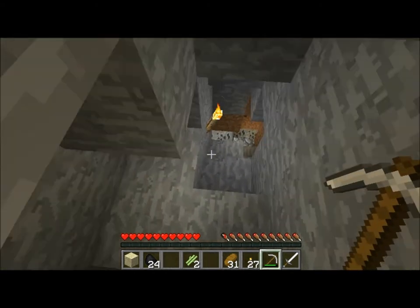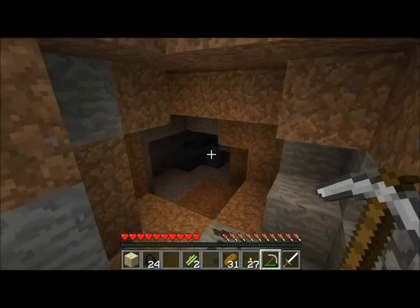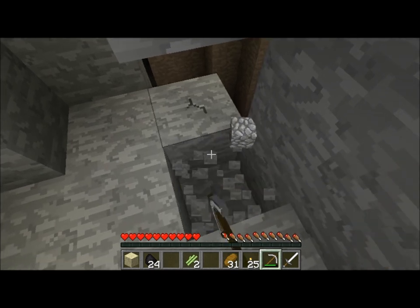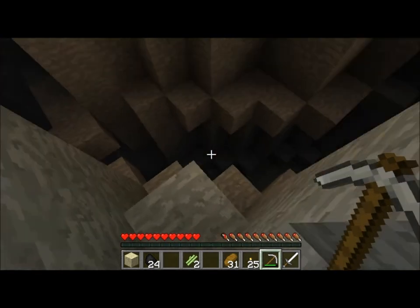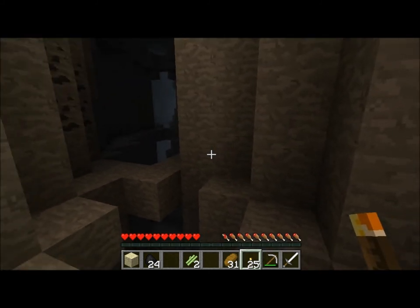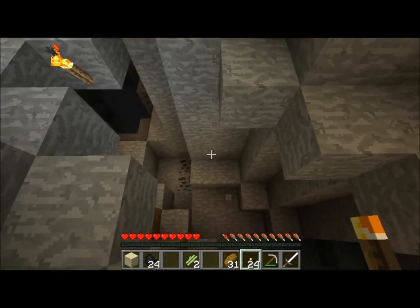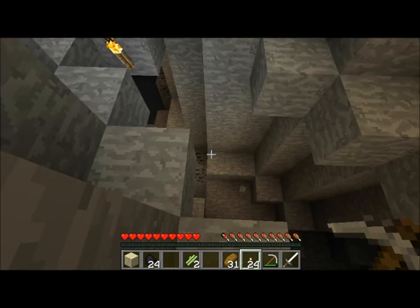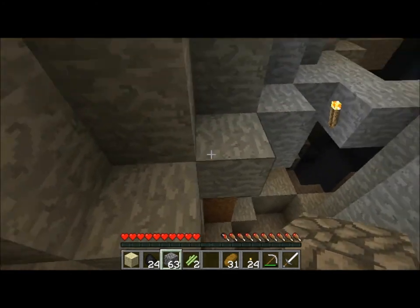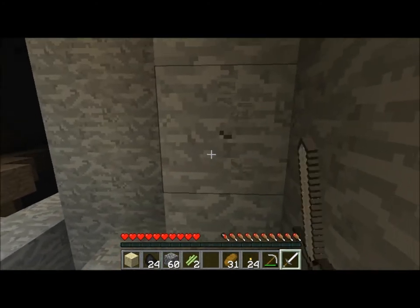And I found something called an abandoned mine shaft. Let me switch over — actually we didn't go this way, let me see if this is a dead end. Nope, this leads right to the ravine. Okay so this is a new ravine that we haven't looked at, so I guess we will go ahead and go down.